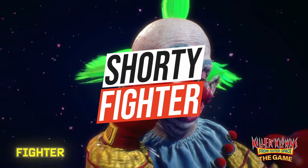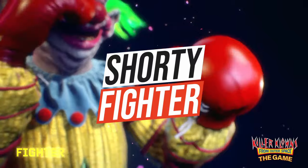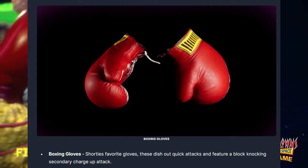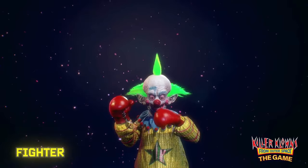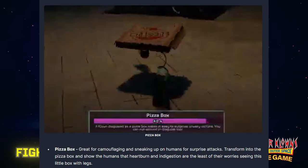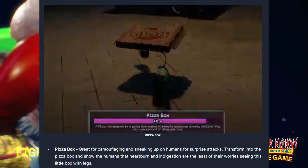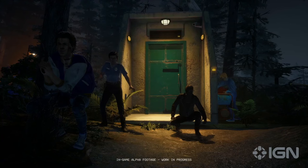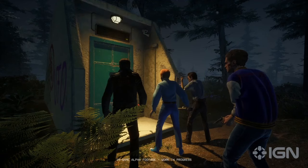Lastly we have Shorty, who belongs to the Fighter class. You really don't want to mess with this guy because he can one-punch KO anyone with his ultimate special move. On top of that, he has an ability where he can transform himself into a pizza box on legs to hunt down humans — and they will not see him coming at all. Shorty is going to be in every game because he's just such a strong character who does a lot of damage.